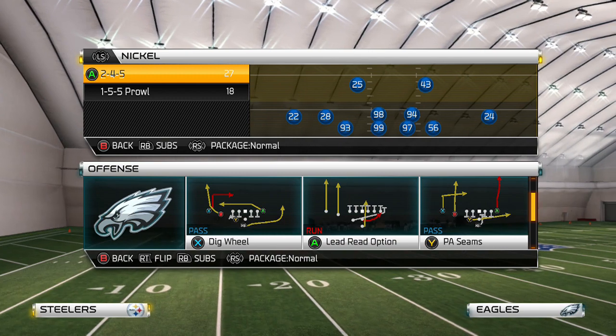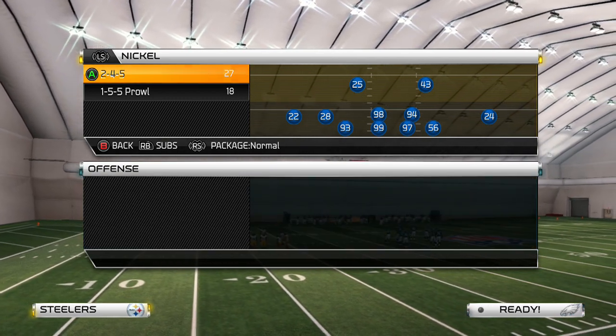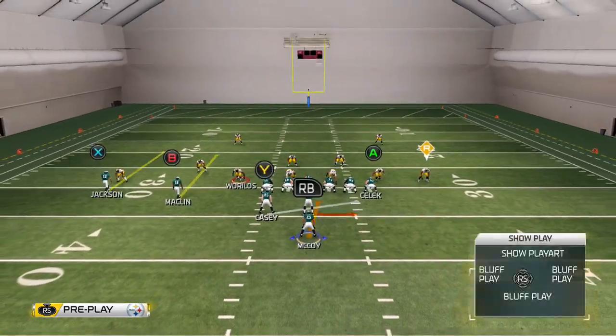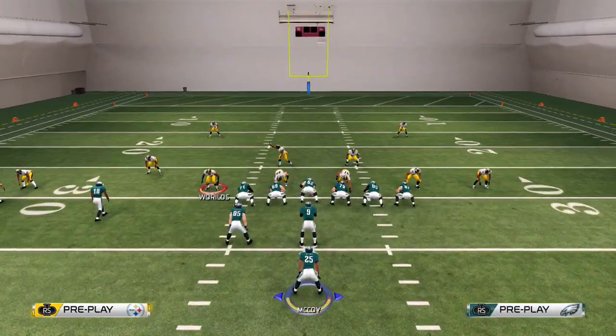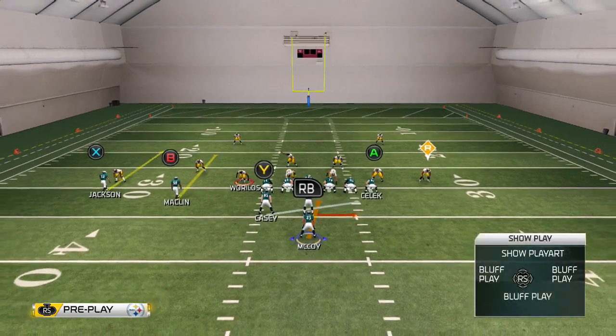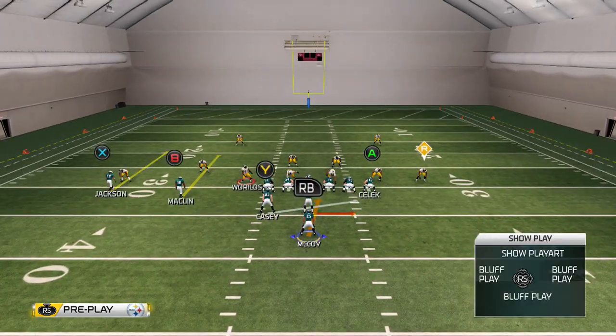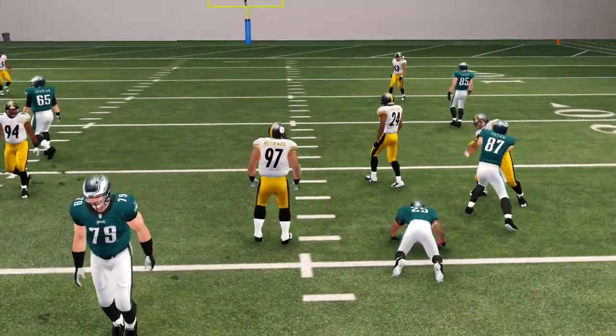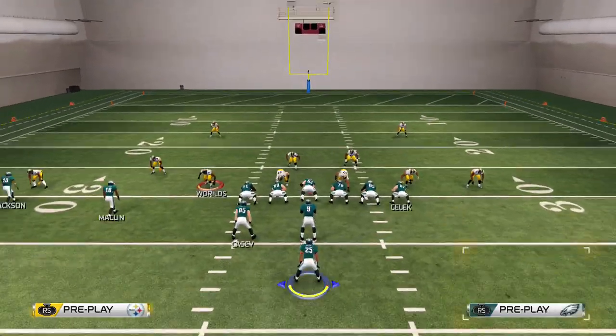We already know the plate I put out yesterday so we're not going to go over that. We're going to run the lead read option real quick - standard two men under, no blitz or nothing. We're going to hold right trigger and up on the right stick just to see who we've got to read. He stood up and kind of got chopped up right there - bad run stick right there.